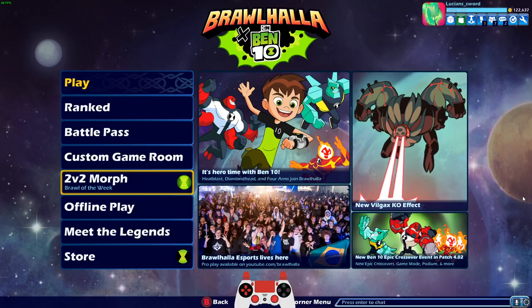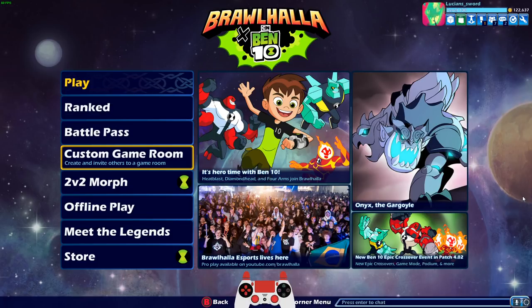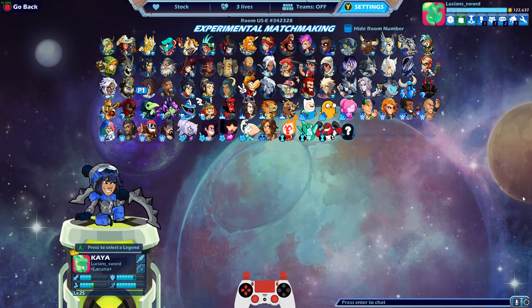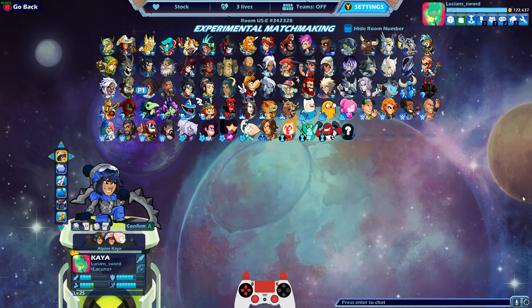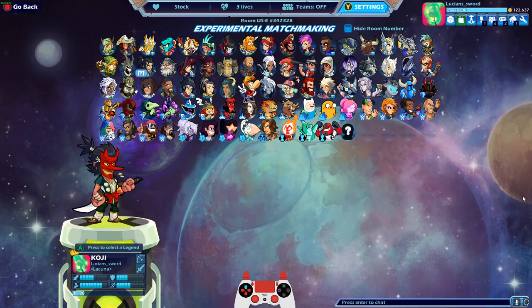Guess what I just did? Well, if you saw the title of the video and the thumbnail you already know, but I got Kaeya to level 25 just minutes ago. Believe it or not, she is my 42nd legend that I've gotten level 25 with and purchased black colors. I haven't purchased the black colors yet because I want to do that with you guys.